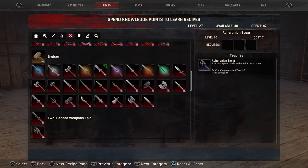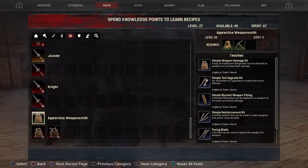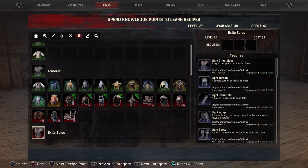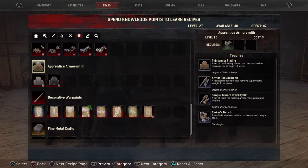But if you scroll over to your weapons and scroll down to the bottom, you will see Apprentice Weaponsmith. This first one teaches you how to increase the damage of your weapons, and the same applies to tools. And then if you scroll over one more to your armor and scroll down to Apprentice Armorsmith, you will see that you can add to your armor.